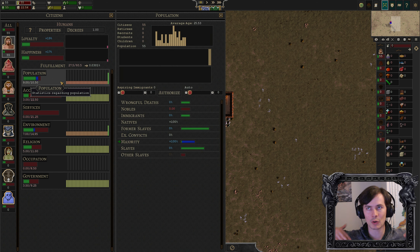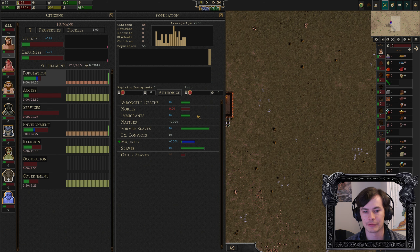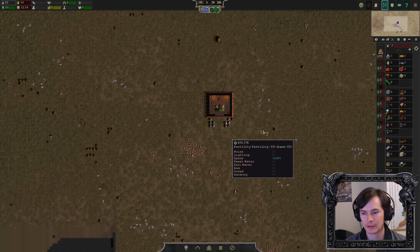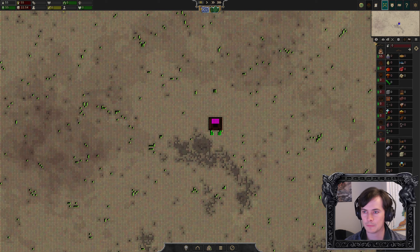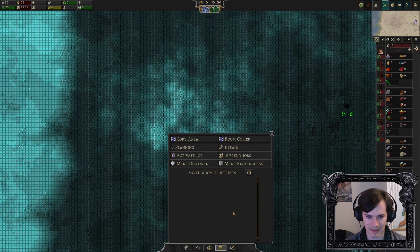Basically, as the game goes on, you naturally find yourself being forced to meet more and more of those needs. Early on, if we feed and house them, they're living life — they love it. They have no problems whatsoever if they are fed and housed. So that's what we're going to focus on early on. Where is the fertile land? Let me just do this.